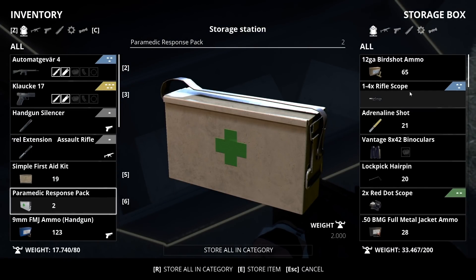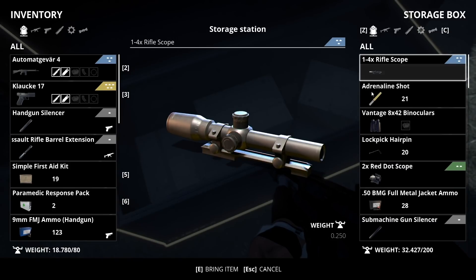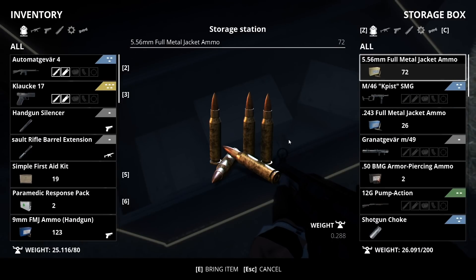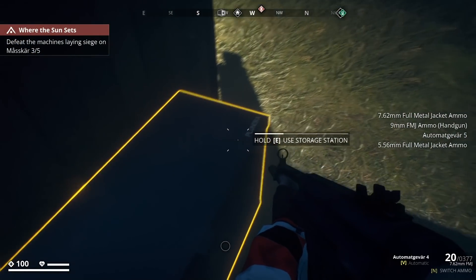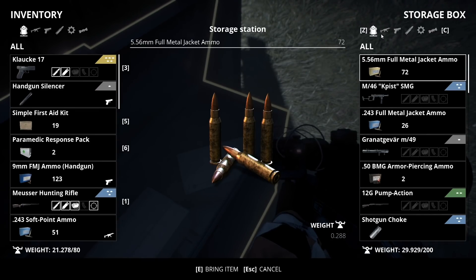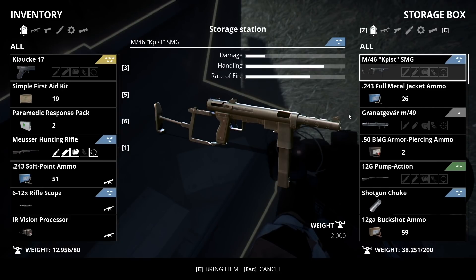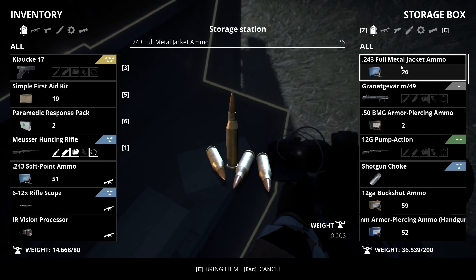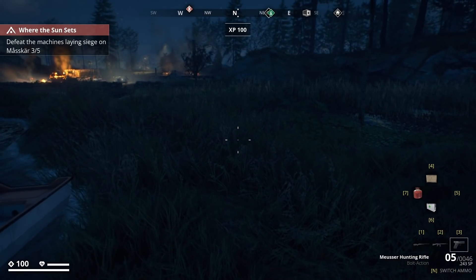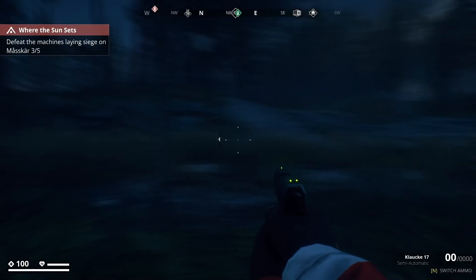I just accidentally stored all that — whoops. Transfer, transfer. It literally just stored everything. Why did it do that — that's kind of annoying. Is there any way to quickly transfer everything? Now I have to reslot everything. Nice — safe house unlocked, sweet! That's very helpful, we're good now.